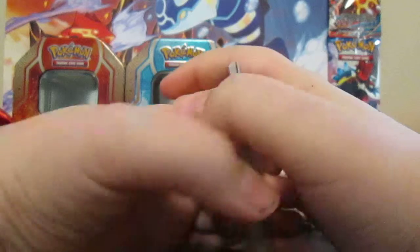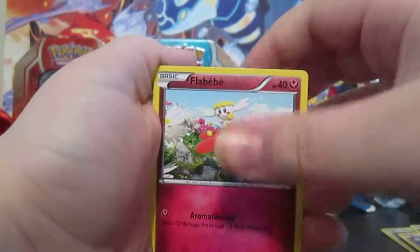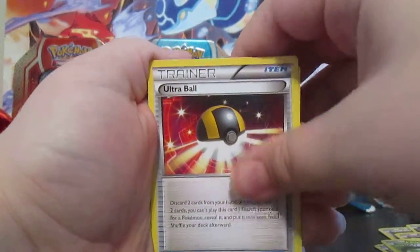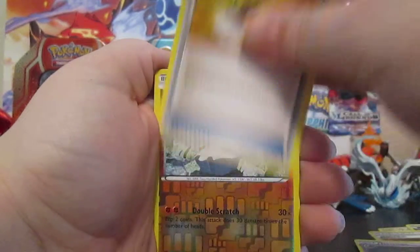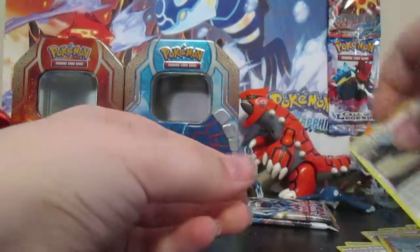Second and last Flashfire pack. We have a Pidgey, a Stunky, a Duskull, a Flabébé, a Pineco, an Ultra Ball — always nice — a Dusclops, a Sacred Ash, a Virizion Binnacle, and a Pidgeot. Pidgeot is pretty powerful.